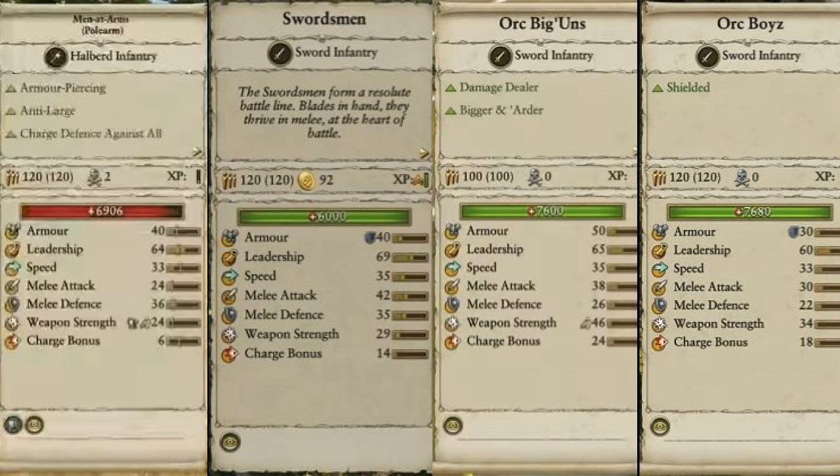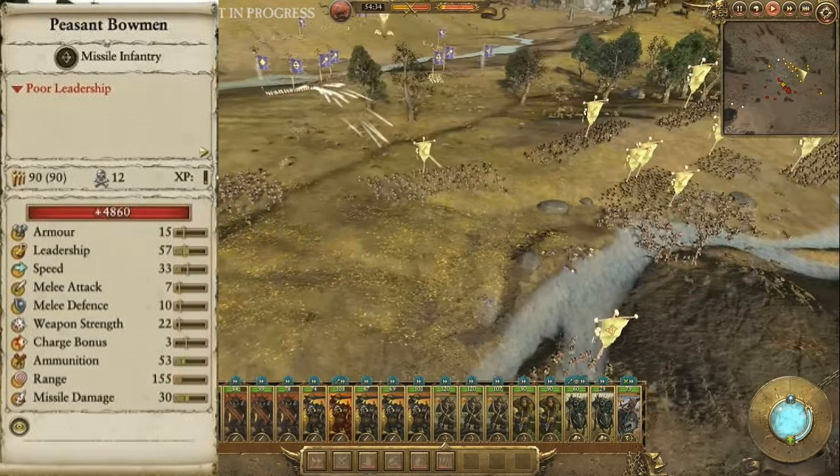Leadership is pretty even across the board, with Empire swordsmen having the highest. Speed is also fairly even. Melee attack definitely favors the orcs, though the swordsmen's melee attack is actually the highest overall. Melee defense goes to the Empire and Bretonnia units. Charge bonus for the halberds is very low, same for swordsmen, while orcs have 24 and 18. Weapon strength is really high for the orc big 'uns.